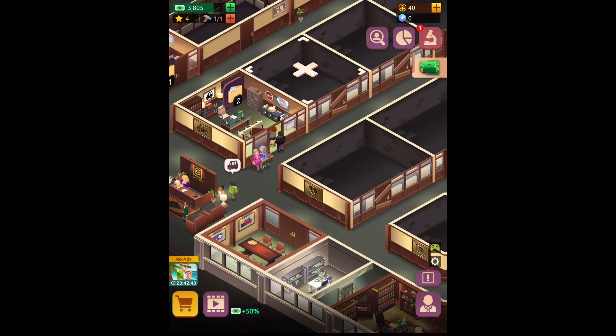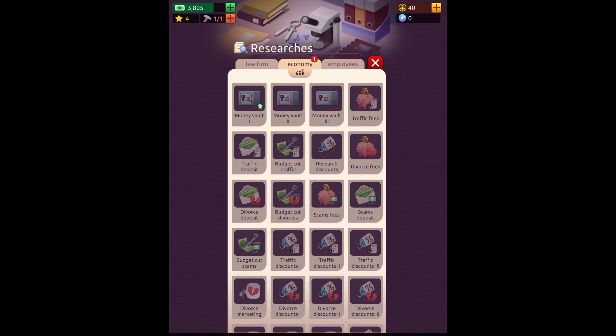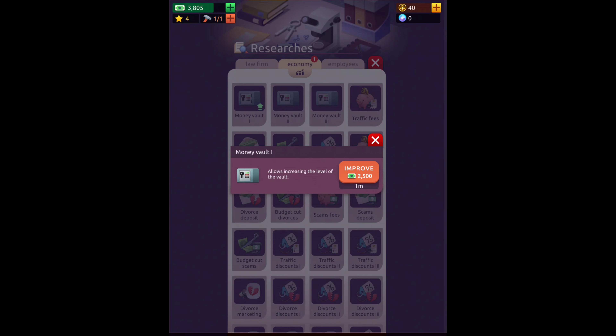So I guess that's the one we're going to build right here — it's going to cost us four thousand bucks. Looking at the money vault option, that costs us twenty-five hundred.